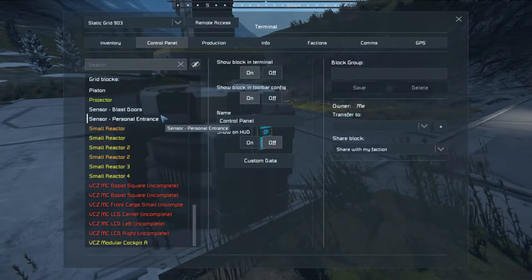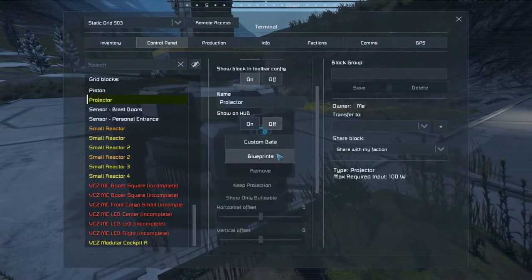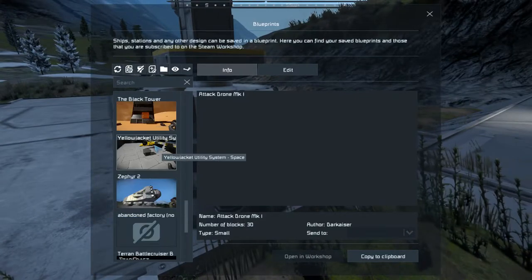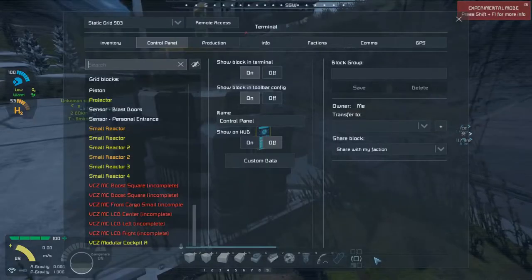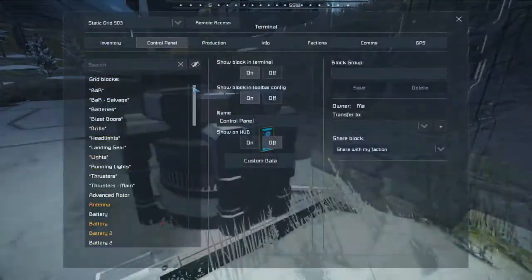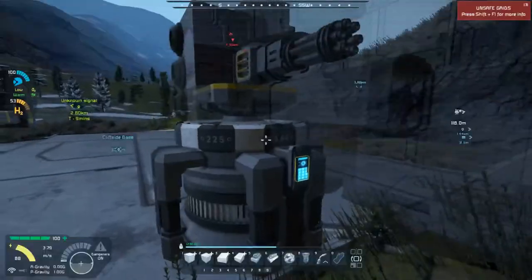So now we go into the projector and we're going to go into blueprints. We're going to find the Zephyr 2 and go ahead and copy that to the clipboard. I forgot to turn off my build and repair — one of the problems when you first do this and you have a build and repair system.